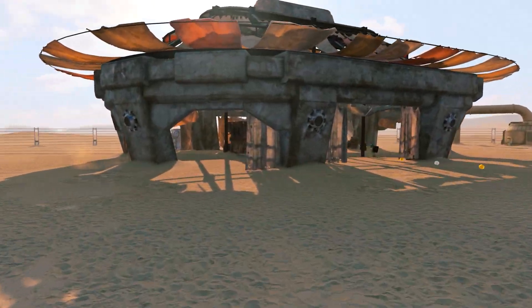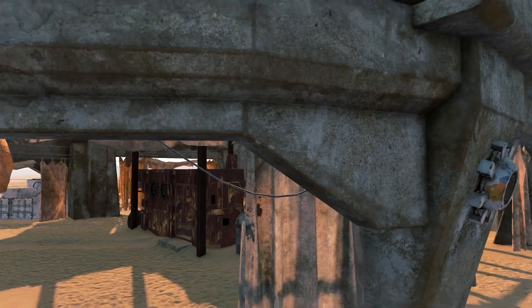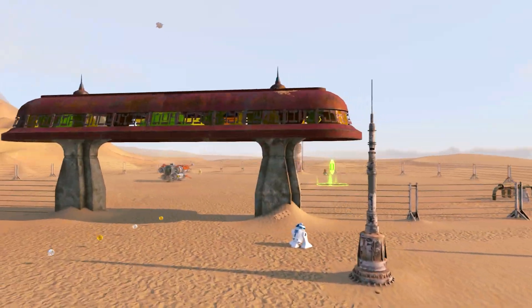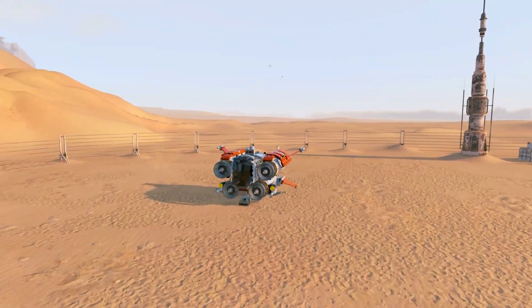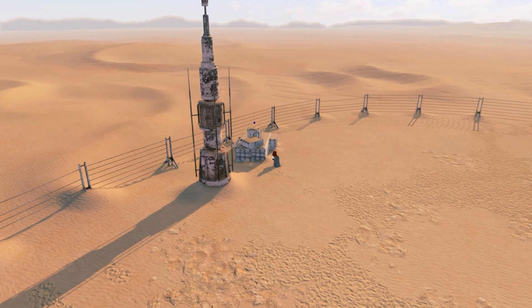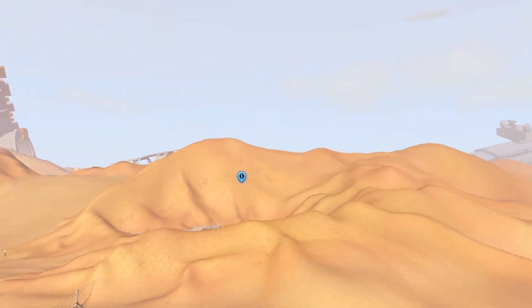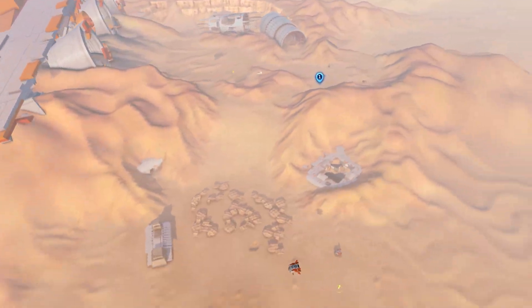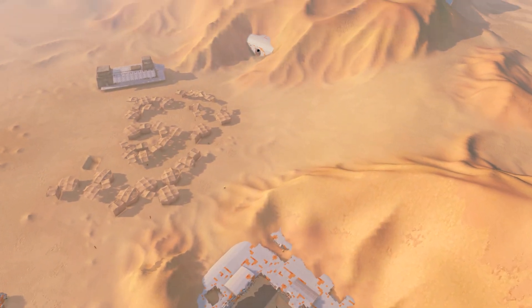Here is Unkar Plutt's building, which thankfully he is not currently in. Then we have the parking lot — or whatever you want to call it — with the quad jumper itself right here. No Millennium Falcon but nevertheless, that's all of Nima Outpost explored. There are still other parts of Jakku to explore, so let's travel to them now.